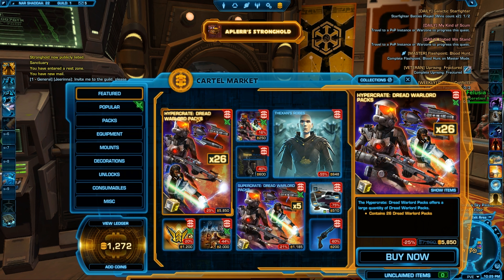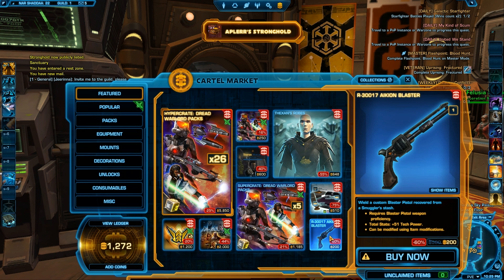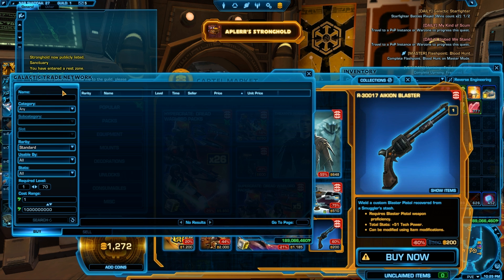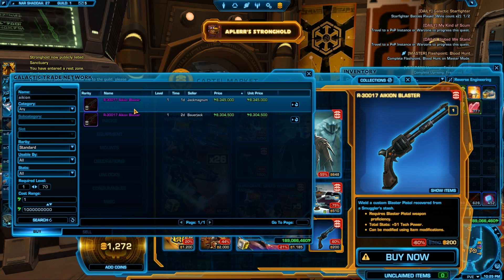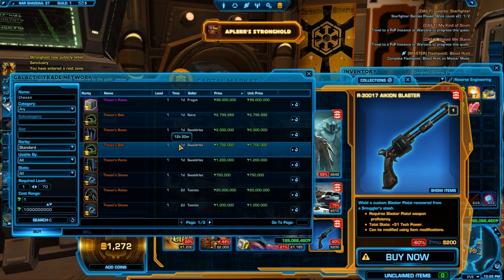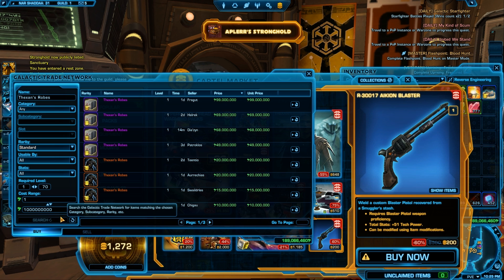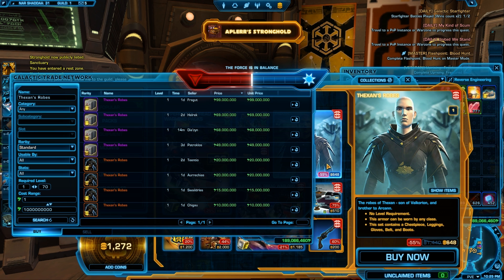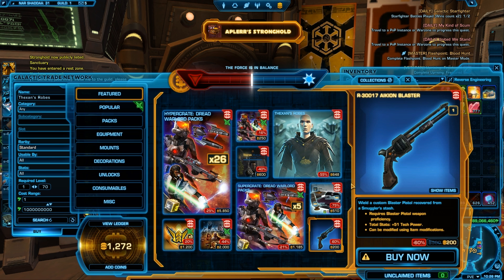There are some really, really good discounts going around as well. For example, the Achaon Blaster — I don't know how to pronounce this, whatever it's called — is 8 million on the GTN. It's absolutely amazing. Also the Thexen armor set, which is really popular today. A lot of people desperately wanted to get this one, and just the simple robes are 10 million credits, but you can get it now for 650 cartel coins.